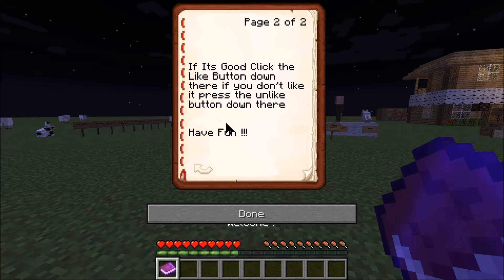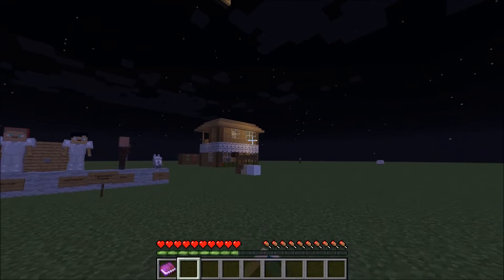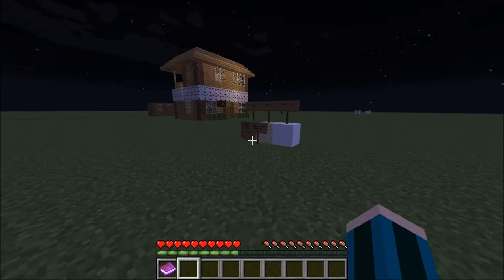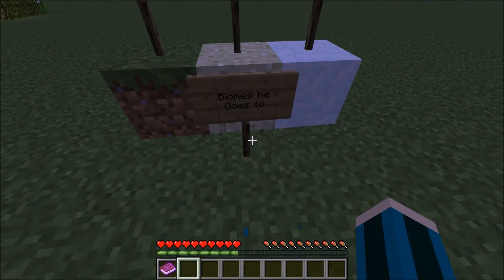If you don't like it, press the unlike button down there. I'm not sure why I spelled 'down there.' Have fun. I found it in that house right there, which is our house. It's definitely our house. So let's show you the biomes.